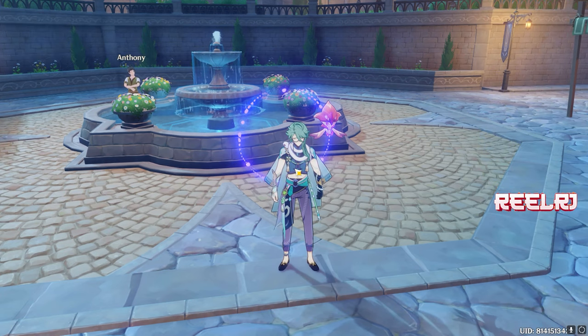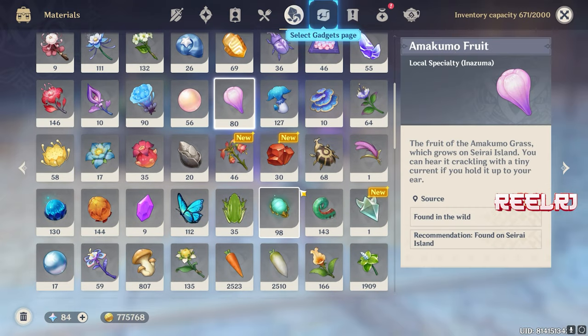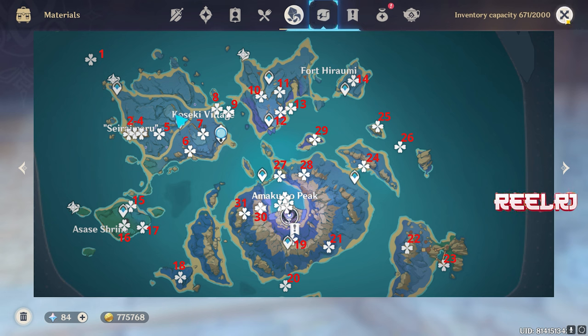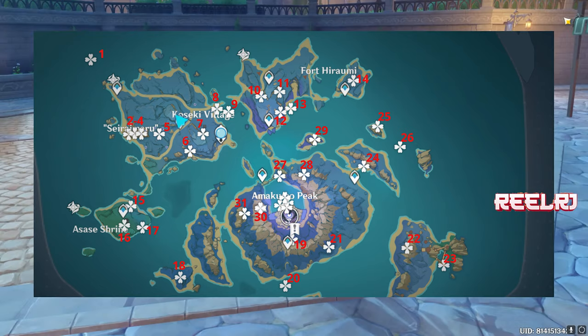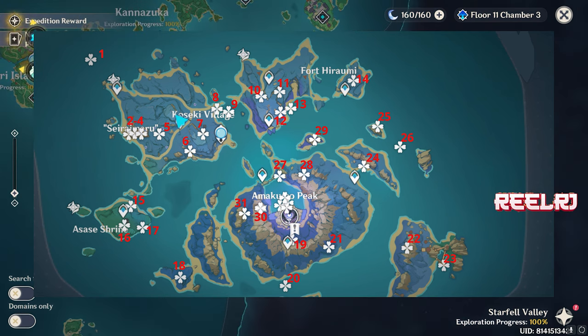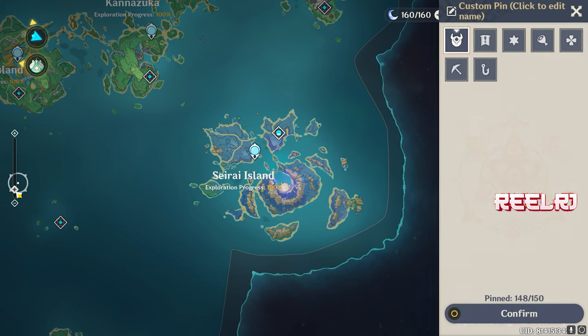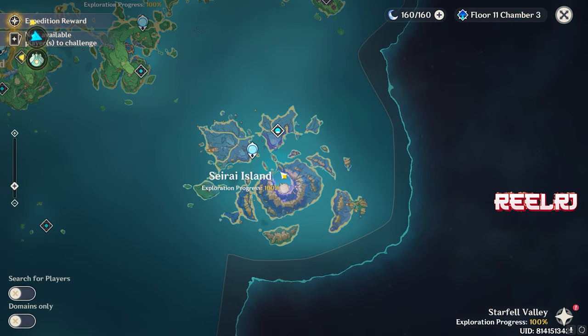The plant material you're gonna need is the Amakumo Fruit. The Amakumo Fruit is mainly located on Seirai Island — I've shown you the map on screen, you can follow those locations to get the maximum amount in one day. You're gonna need a total of 168 Amakumo Fruit. Seirai Island also has lots of specters, so you can kill specters and collect Amakumo Fruit at the same time.